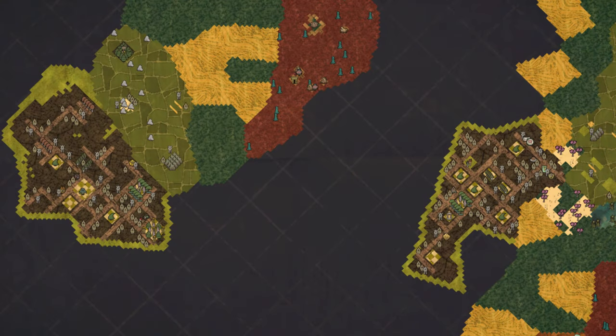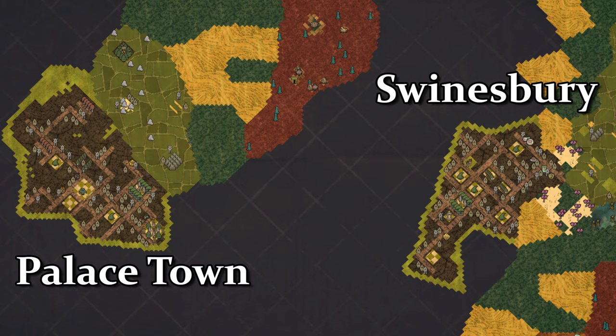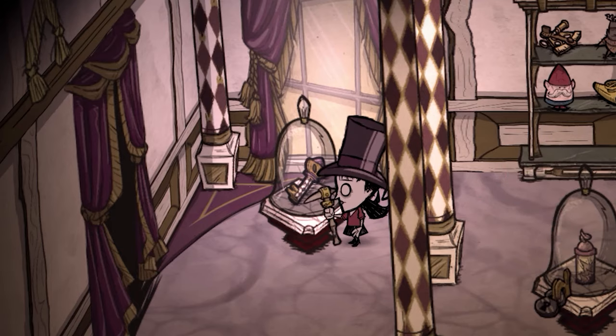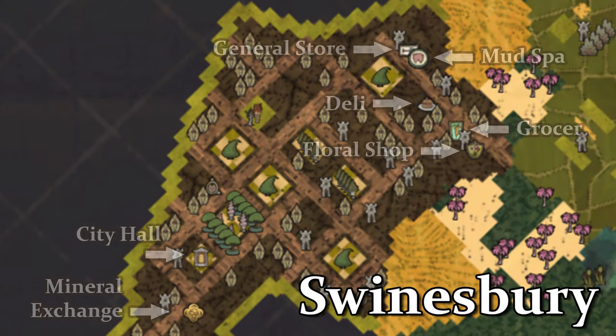Pig shops are structures located in two places on the map. The first is in Swinesbury, the town located on the island on which you spawn. The other location is in the palace town which can be reached via ancient pig ruins. You will always get one of each shop in every world, and once you get the key to the city from the palace, you can build as many of your own shops anywhere you want. So let's start with the shops you can find on day one by wandering into Swinesbury.